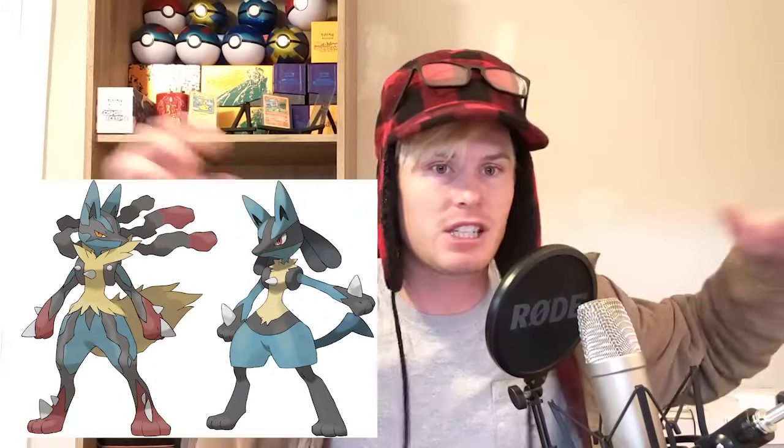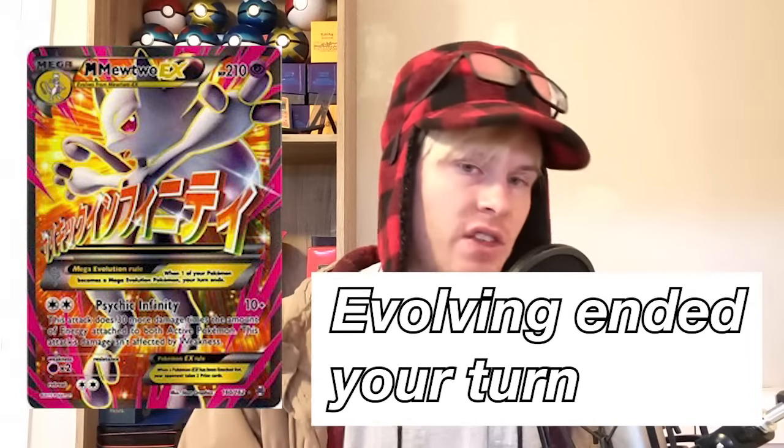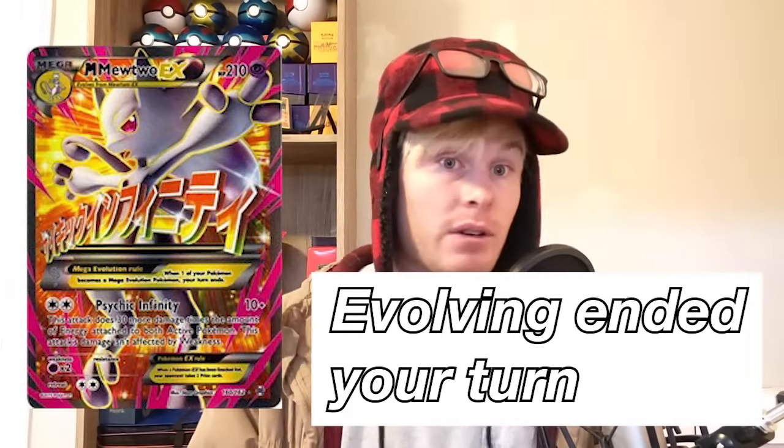The EX cards also built the foundation for another higher tier: Mega EX. These cards evolve from the Pokemon EX that shares their same name, almost like a different evolution — Lucario and Mega Lucario have different physical characteristics. However, evolving to Mega ended your turn immediately in the card game, which was a big limitation to balance out the giant HP and attack power of these mega cards. Your opponent also takes two prize cards if a Mega is knocked out.